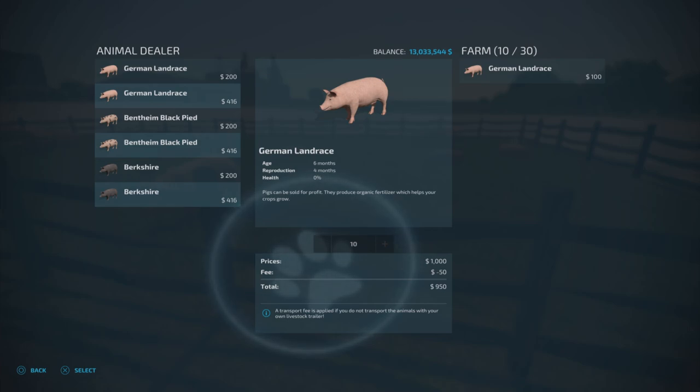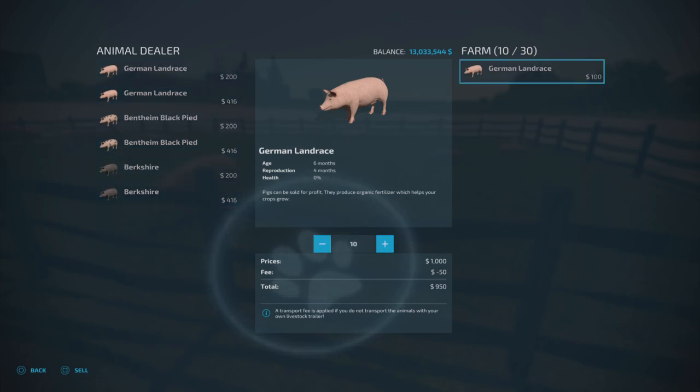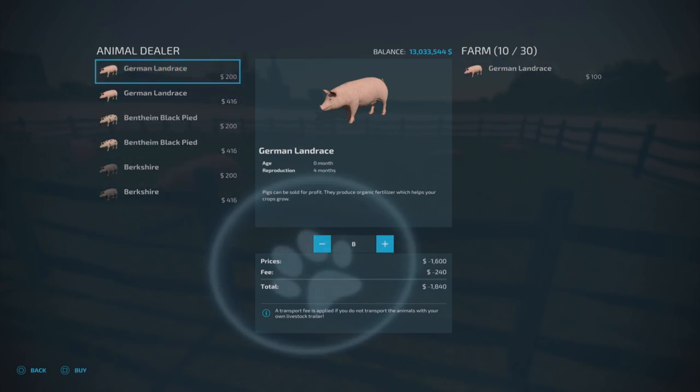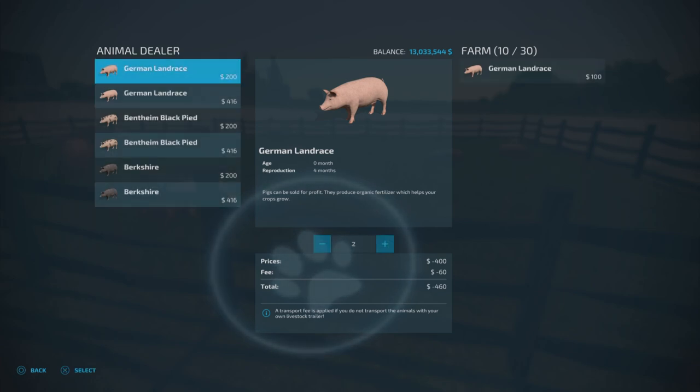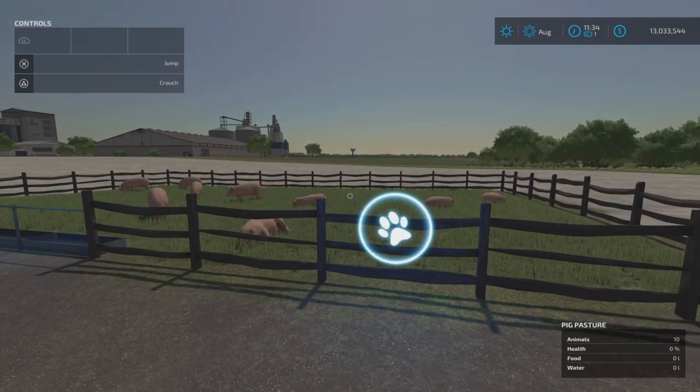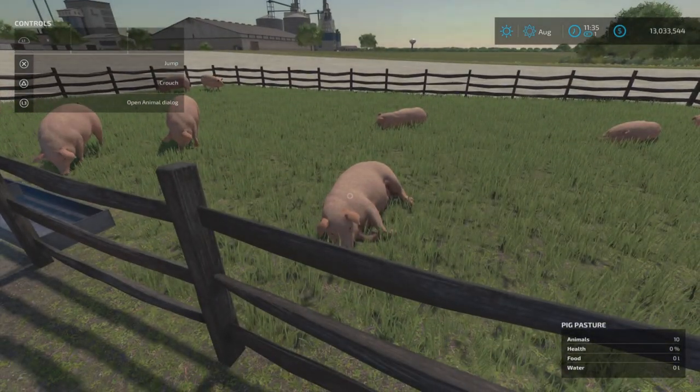If you buy from the animal dialogue here, it will charge you a delivery fee - 30 dollars per pig. So two pigs costs 60, and so on. If you collect them from the animal dealer yourself it doesn't cost anything, but you have to factor in the cost of leasing or buying a transport trailer. So there are our piggies - already resting!